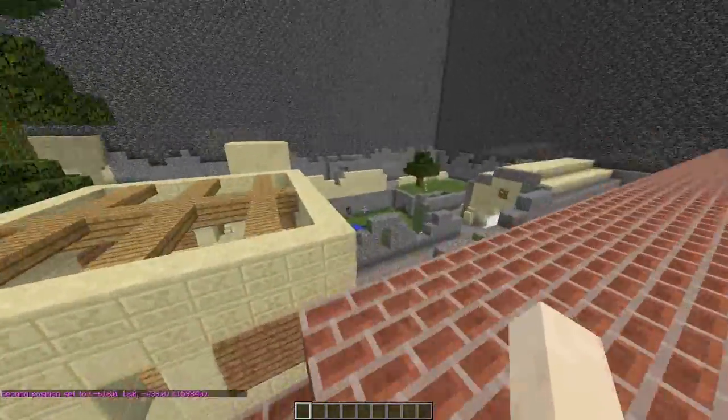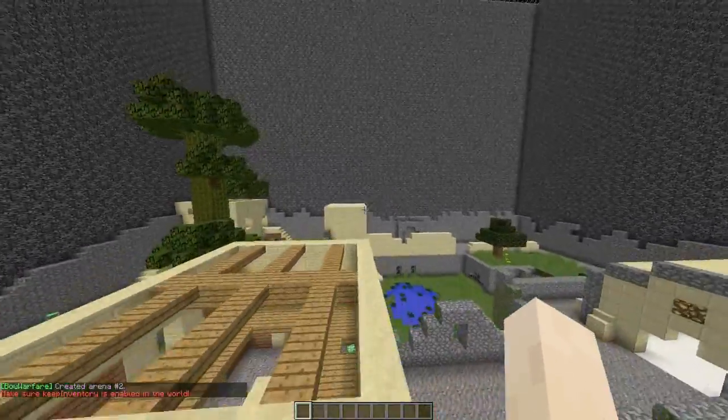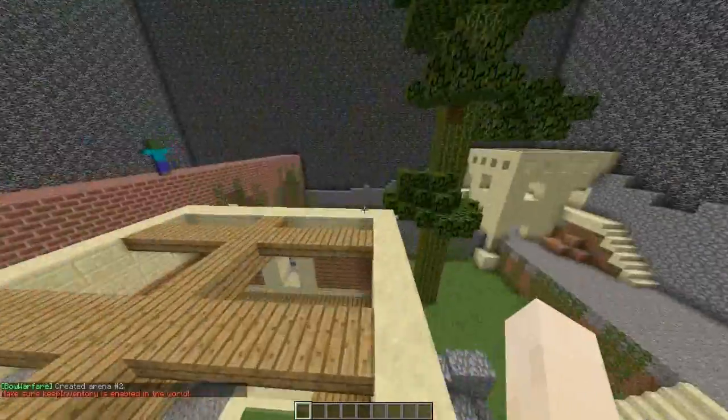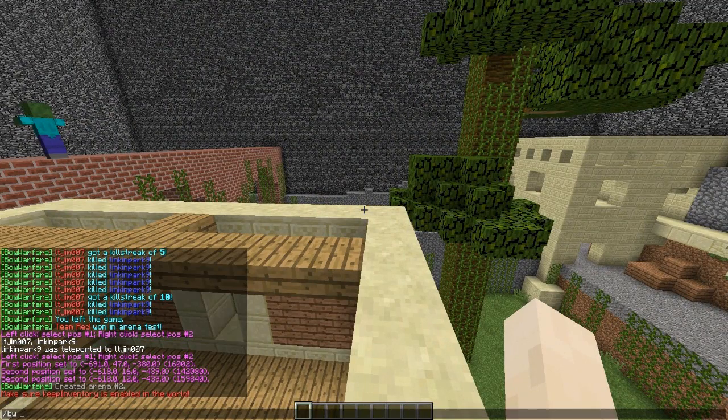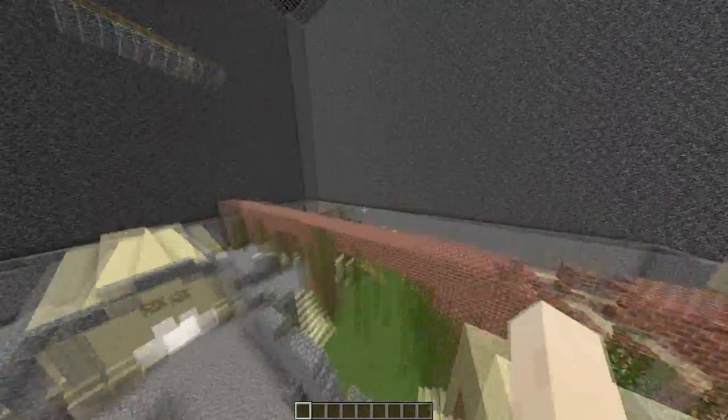Now it's very simple — type 'bw create' followed by the arena name, so this is 'erosion'. That creates the arena. When people join they can do 'bw join 2' or the actual name of the arena, erosion. But we're not going to join yet because it's disabled and not set up correctly.